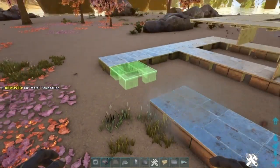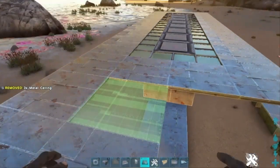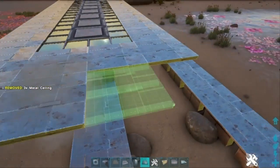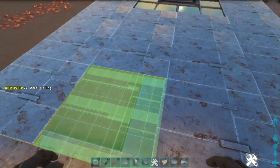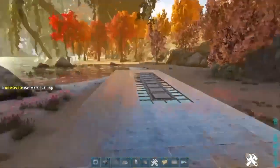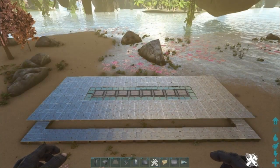Next we're gonna do a bit of filling in. Go to the ends and place eight metal ceilings just to fill it in. I know you may think the way I build is a bit strange, going from one thing to another, but that's how we're rolling. Go to the other side and do the exact same — eight metal ceilings. Then do a little bit more filling in from one end all the way to the other on both sides. Just pause it if I'm going too fast. This is what you're left with basically.